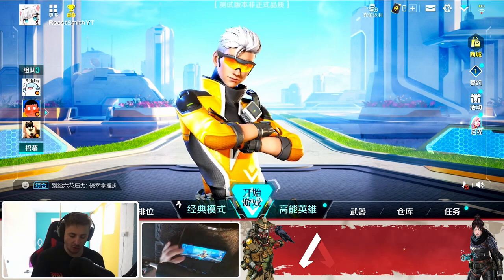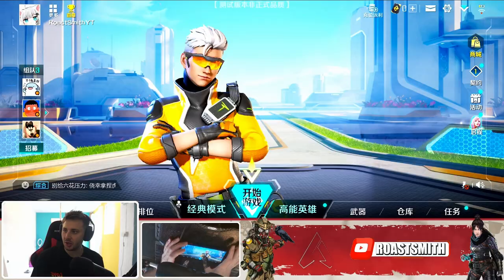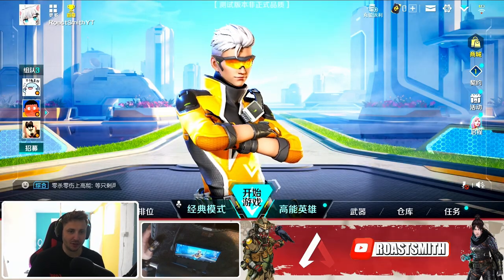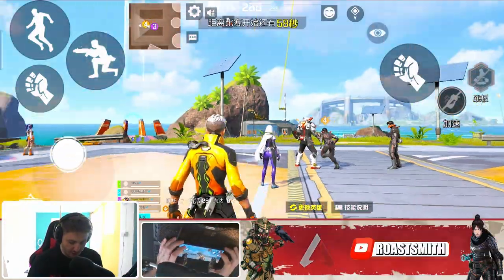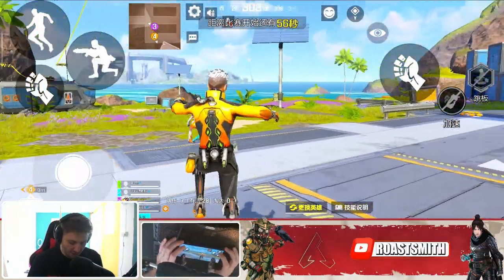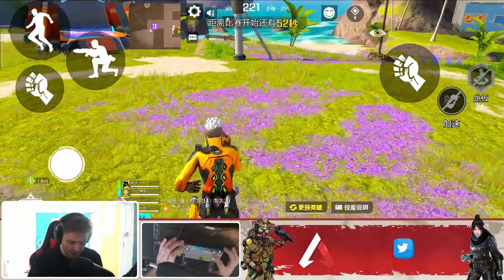Alright, here we go. Brand new lobby screen, looking clean as anything. This is on the Red Magic 8S Pro, as you can see right here in the hand cam. The game feels freaking incredible. Brand new pre-game lobby screen — this is on 120 FPS on the highest graphics you can see.